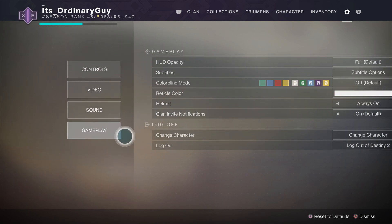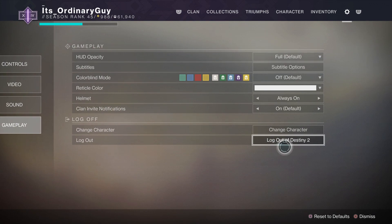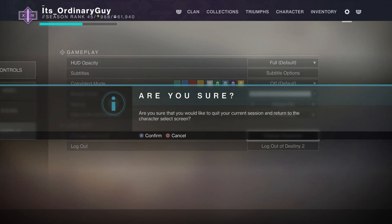In Gameplay, you'll see down at the bottom it says Log Off, and you can log out of Destiny or you can change your character. So I'm going to select Change Character, and now it's going to take me back to the Character Select screen after a little loading.